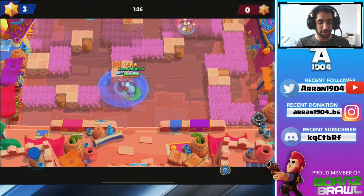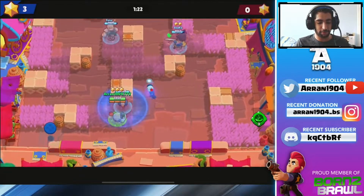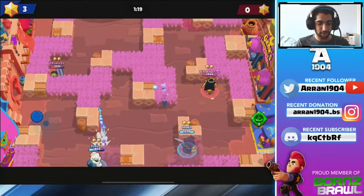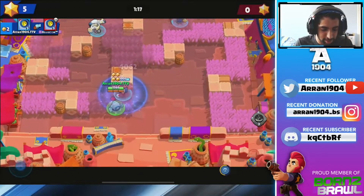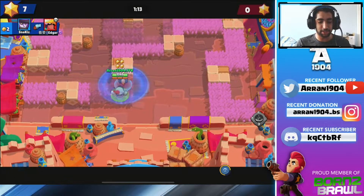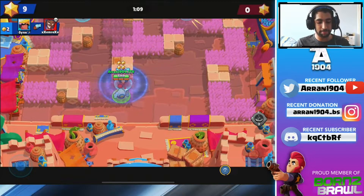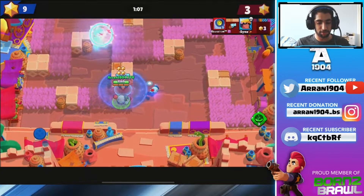Mortis and Bow are just gonna be holding control. Mortis might go for picks if he knows he can — they're just keeping them away from me so I can keep getting Peeps out. Another kill, let's go — 5-0. I'm staying in here while I've got my Peep out, and the whole time I'm controlling Peep I'm also charging up a new super.